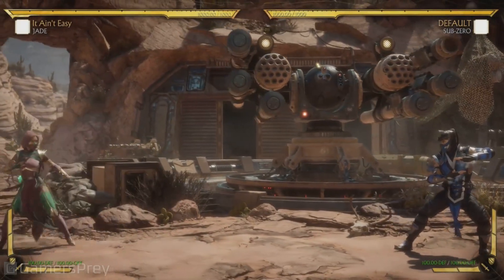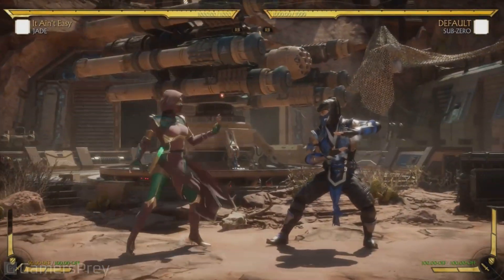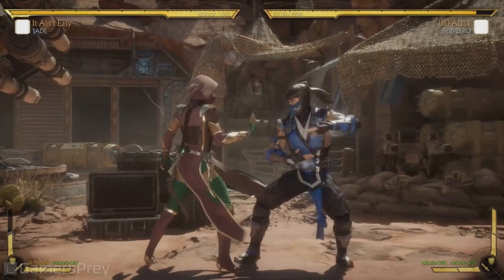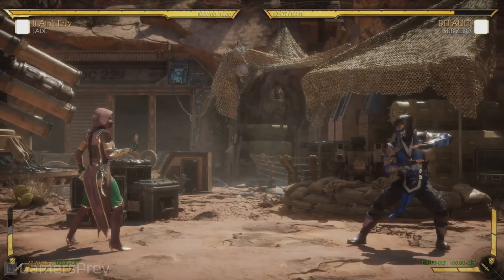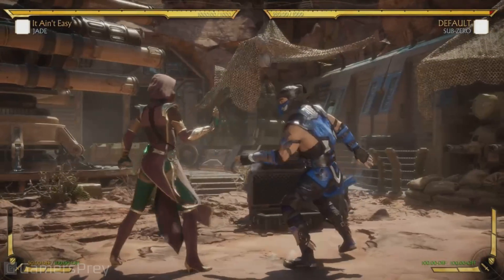She can also hold it and actually go full screen. And she can cancel it. So she actually gets some pressure off this, and then she can go for an overhead, low mix up, overthrow. There's not a lot of options to be super plus on block, but it can catch the opponent off guard, and there's some minor advantage she can get. It's pretty decent.